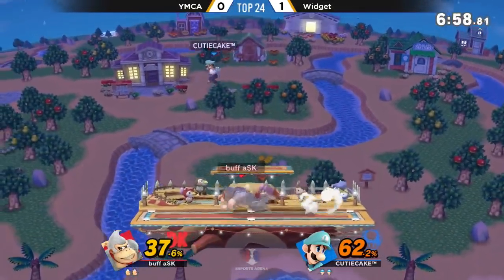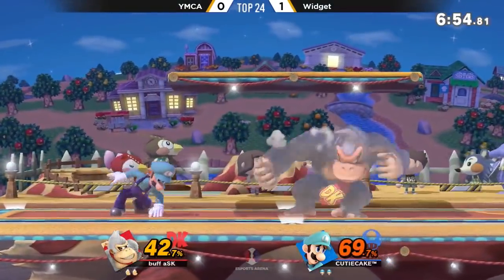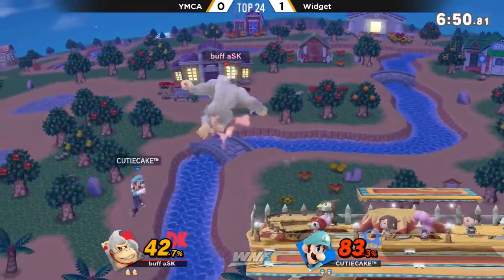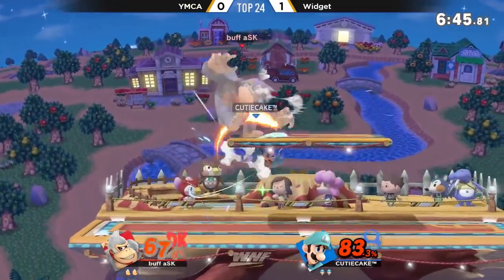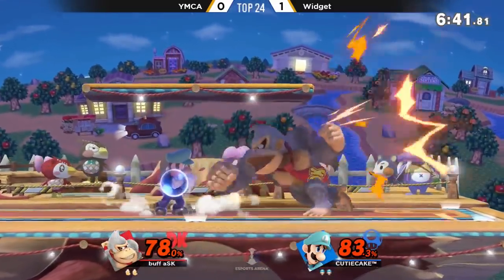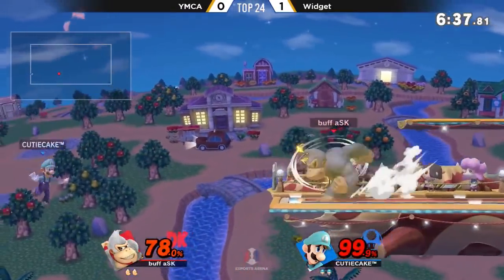Another parry into the up tilt, keeping it simple here. He has been really good with these parries and actually getting some decent damage off of it — actual punishes. Look at that parry into the dash tag as well. The dash dance, but the up tilt connects, and here's the big damage. Almost catching that double jump with that back air. And there's the up B, fanning him out, getting him off stage.